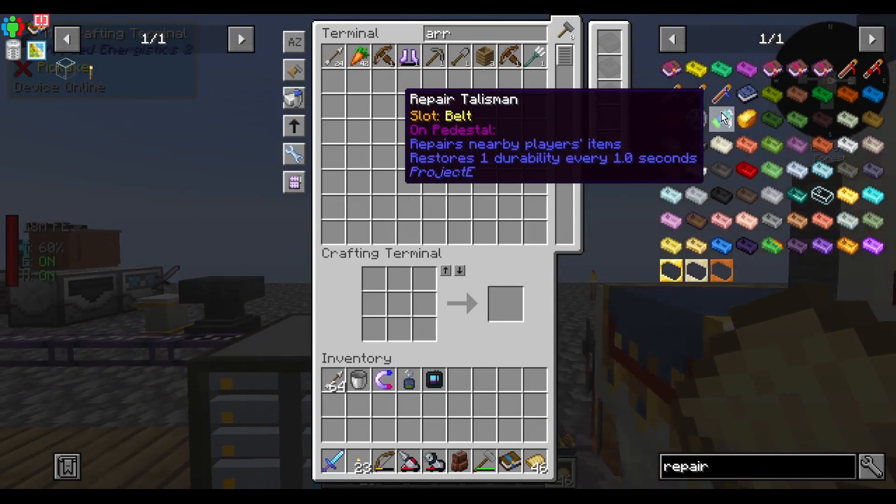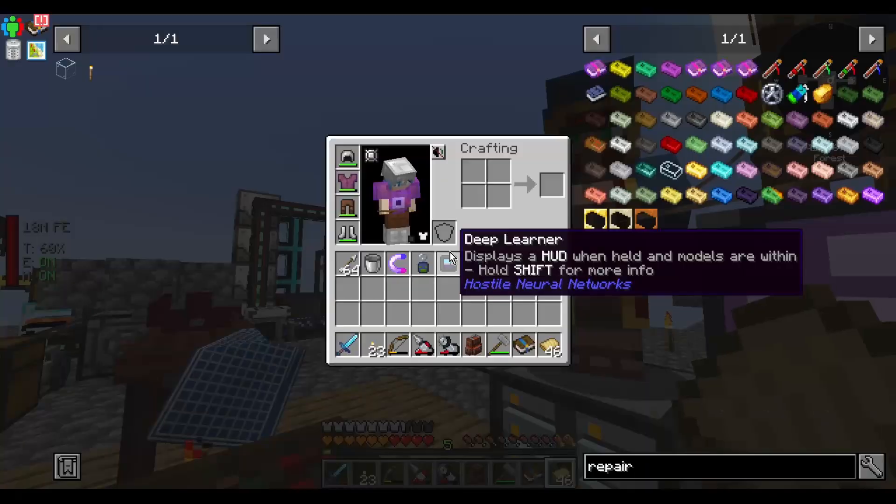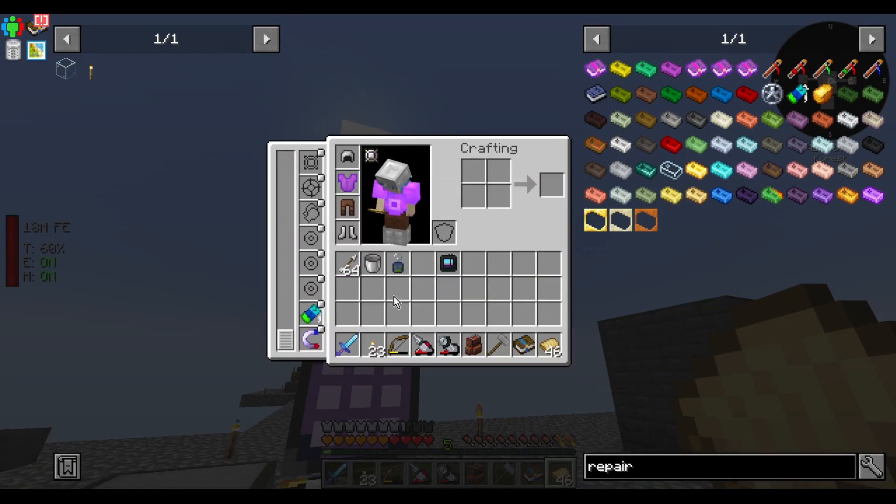There's also this thing I should make — the Repair Talisman. Make some covalence dust. Easy enough. Repair talisman done. So everything is slowly being repaired now. Should have made that earlier.